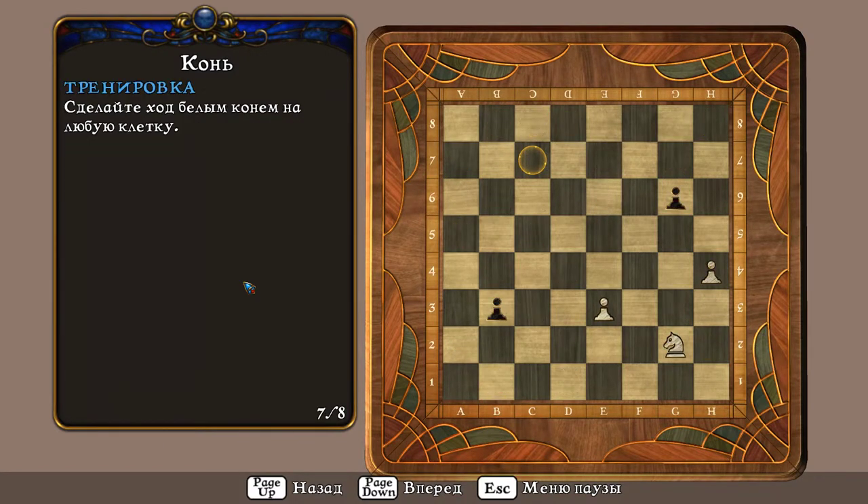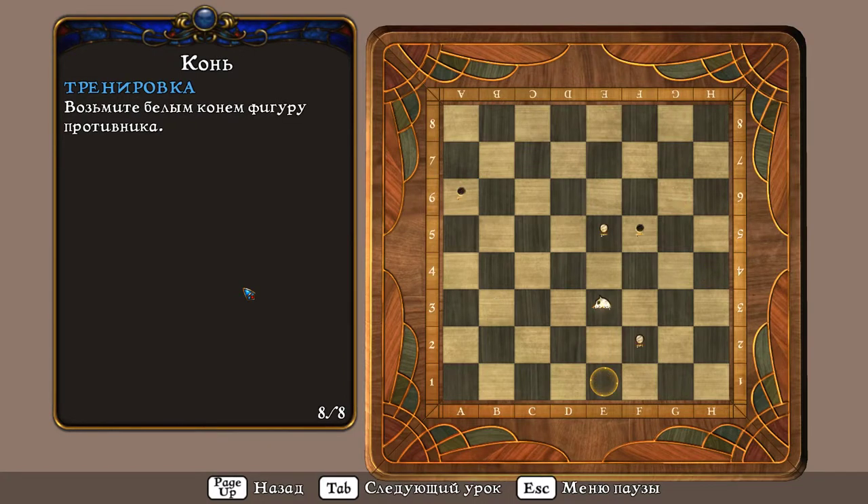Сделайте ход белым конём на любую клетку. Возьмите белым конём фигуру противника.